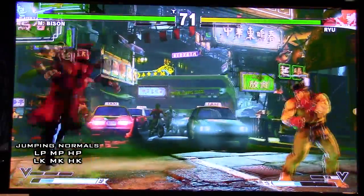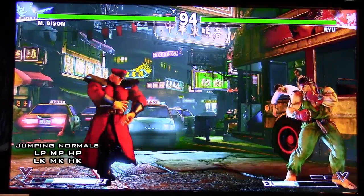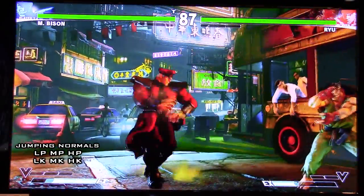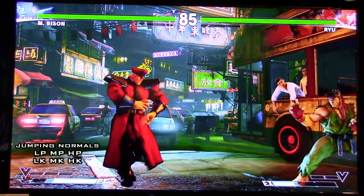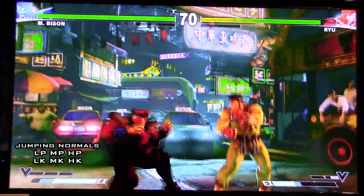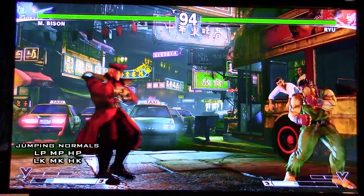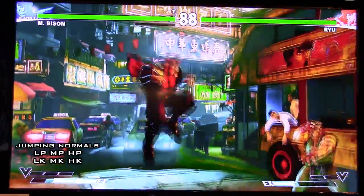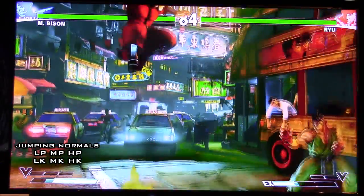Bison's jumping hard punch is amazing as usual, just like it was in Street Fighter IV. It's got an amazing hitbox, so it will have really good priority over other anti-air normals from other characters. If their anti-airs are not at the right angle, Bison's jumping hard punch will just straight out beat it. It's got a really good vertical hitbox, and even Bison's hurtbox is at a good position — he moves himself backwards with that Superman pose, making it harder to anti-air. I remember it was beating Birdie's crouching medium punch anti-air, which is amazing. It's generally your go-to jumping normal.